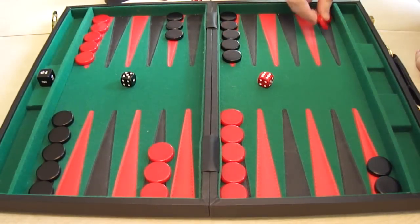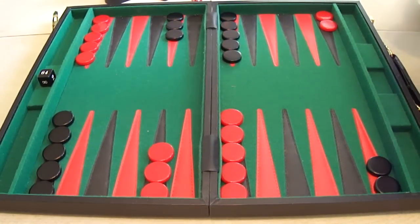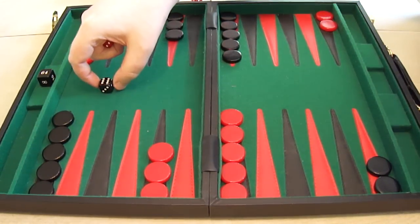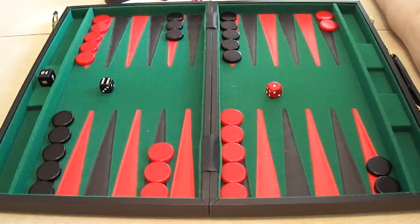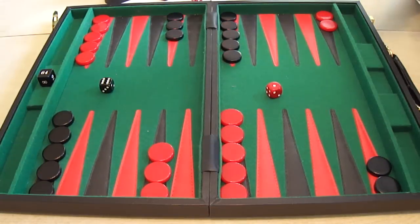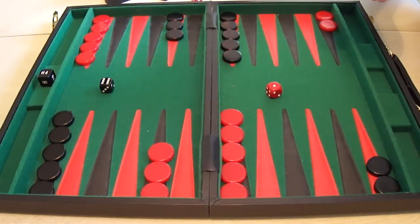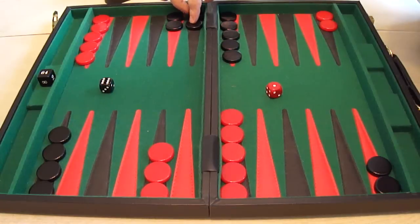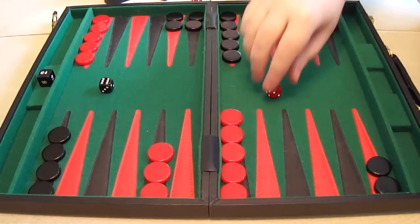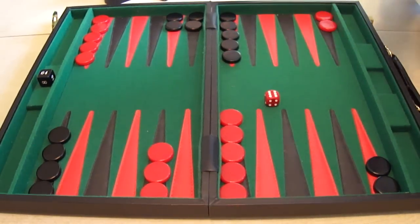Let's put it back where we were and start the game again. This time, as we showed in the last game, we're going to start with black having a six and red rolling a one for the opening move. Black has the higher number, so it's black's move with the six and the one. We'll make the same move as we did last time - black moves six spaces, then one more from here.